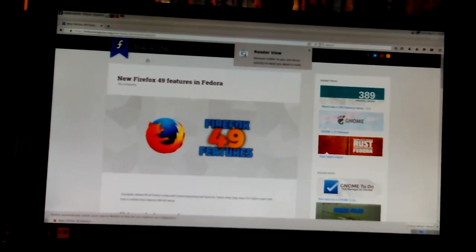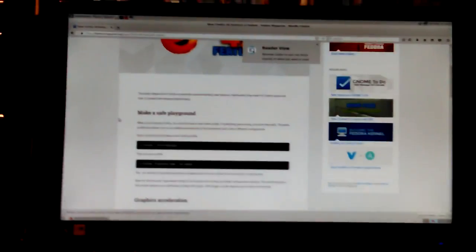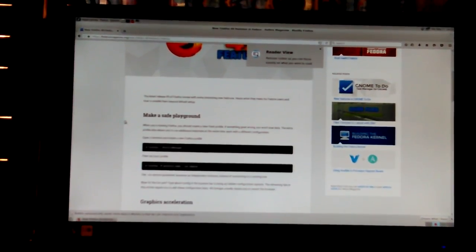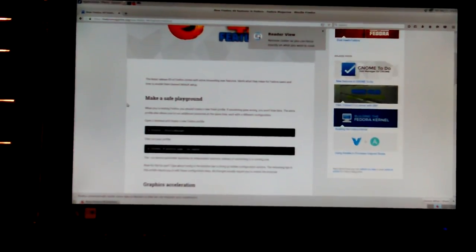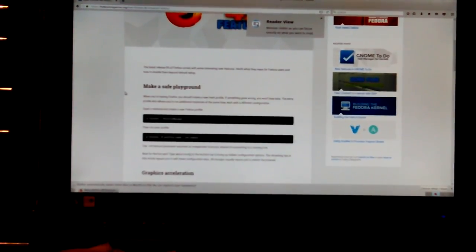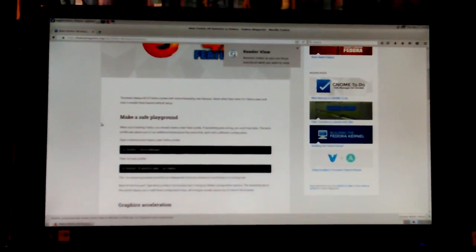I never seen anything on the Fedora Magazine page about Firefox and Fedora together before. It says when you're testing Firefox, you should create a new fresh profile. If something goes wrong, you won't lose data. Firefox space slash slash Profile Manager - it's all spelled with capitals in front, and that probably matters. Then run your profile: Firefox -P profilename -no-remote. I didn't know you could do that, change profiles like that from the command line.